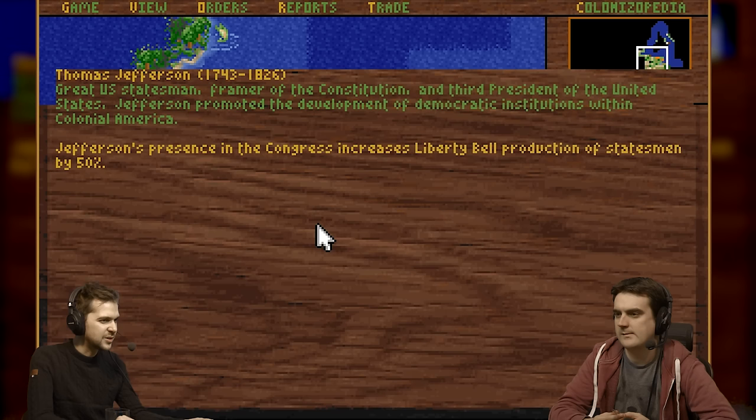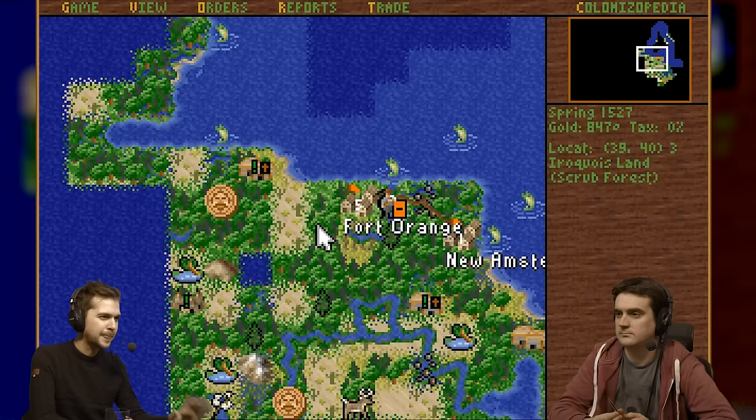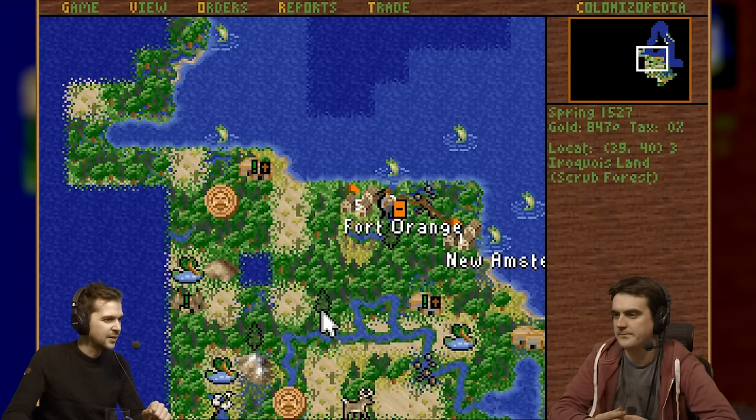This is Paul Revere — we had him before, he's not very good. So they just auto-musk it up, which is relevant if you get surprised. This guy produces Liberty Bells quicker, which is helpful. And this guy means that no more criminals or servants appear at the docks — that's not the worst thing in the world, but I'm making the criminals into missionaries anyway.